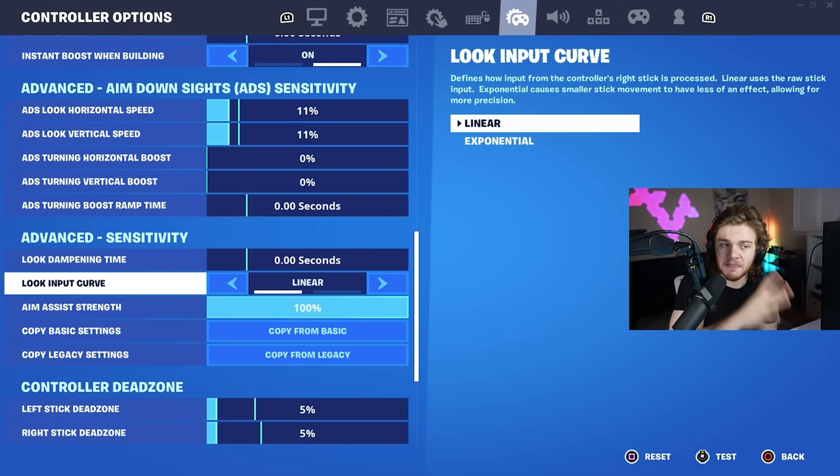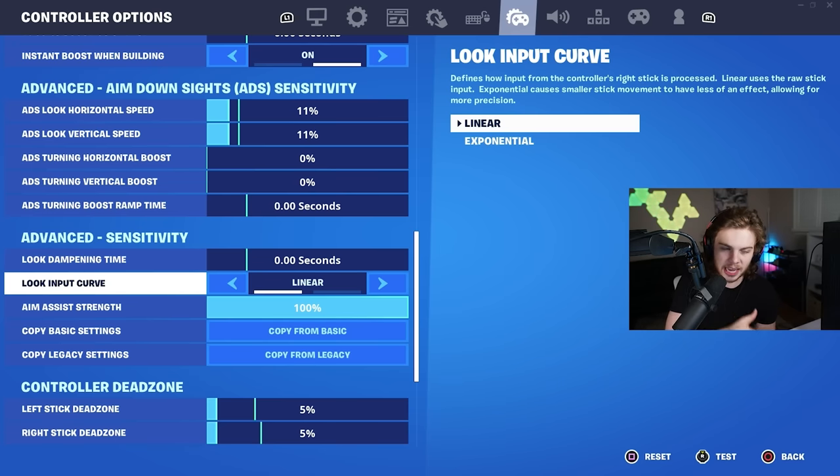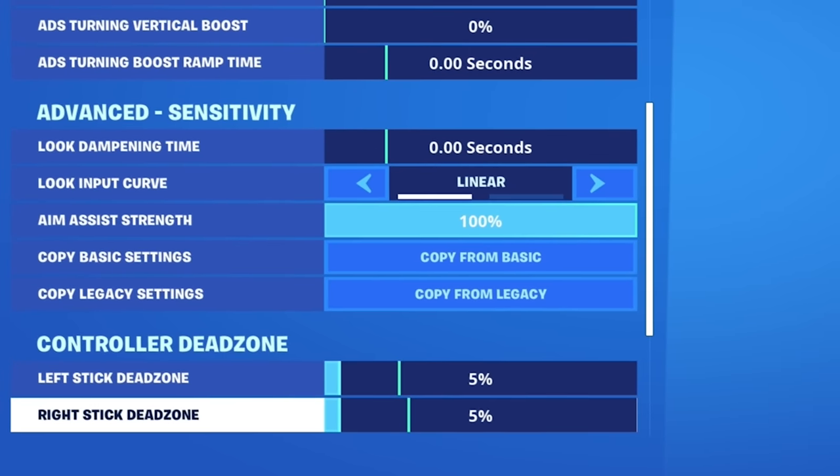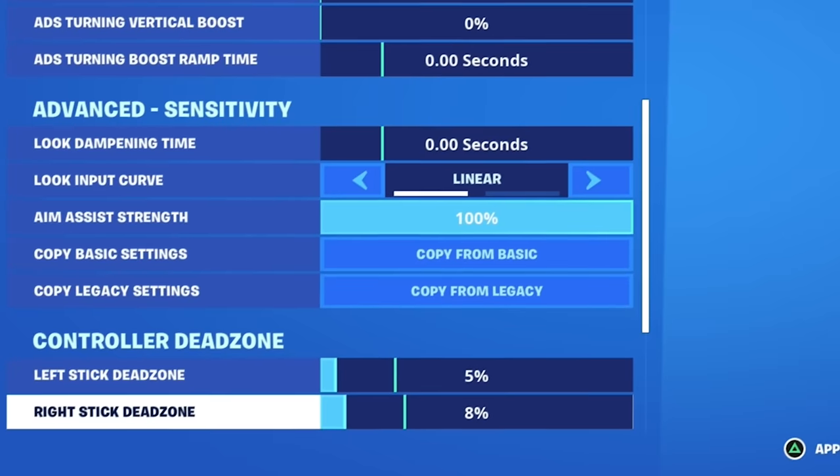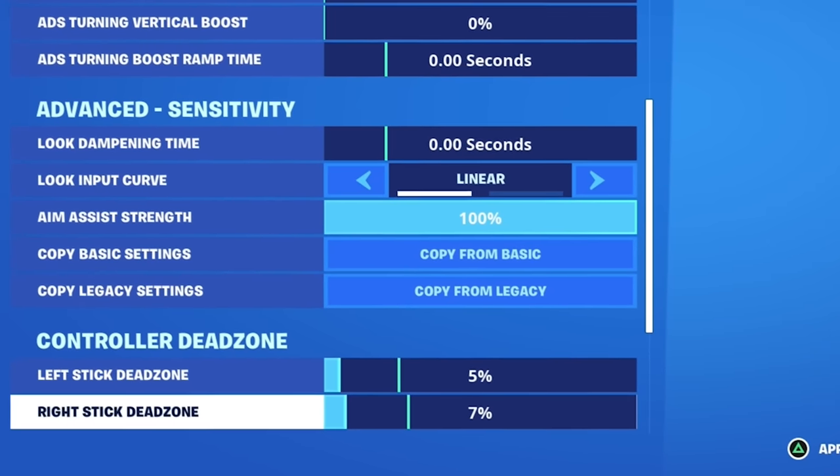I personally play on linear. Expo is arguably better for aiming, but I like linear because it's way smoother. For my dead zones, I play on 5.5 because that gives me the best advantage. If you end up getting stick drift, just put the dead zone up by a percent or two and that should go away.